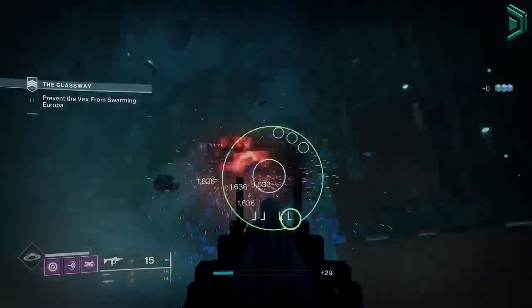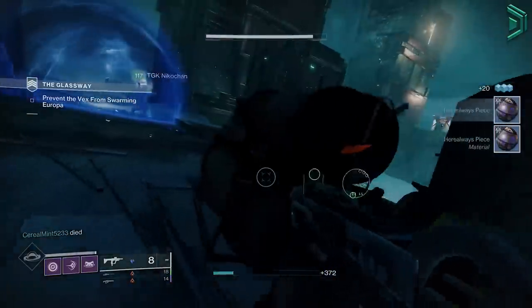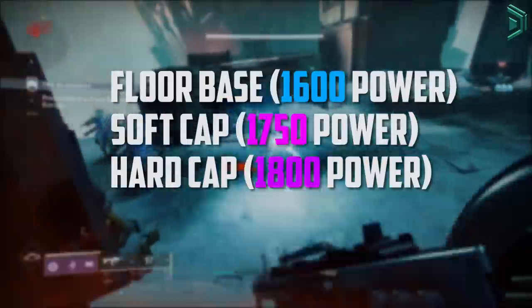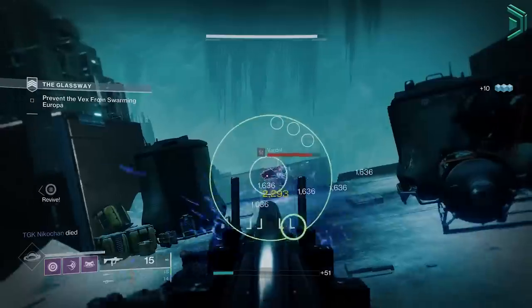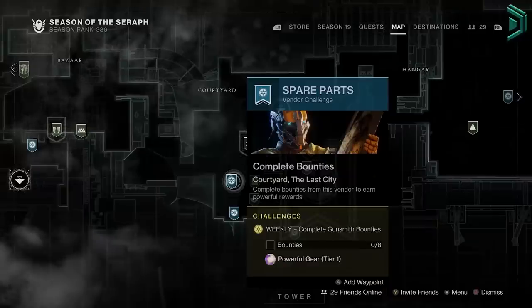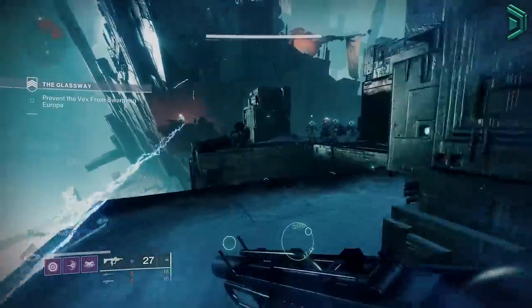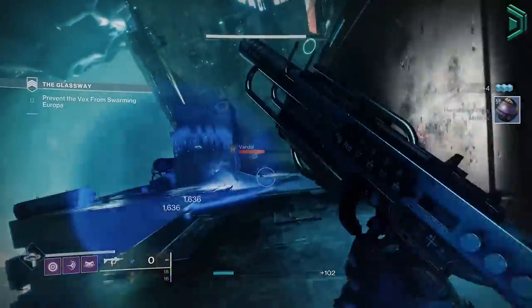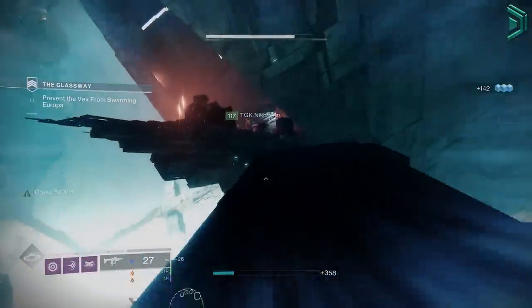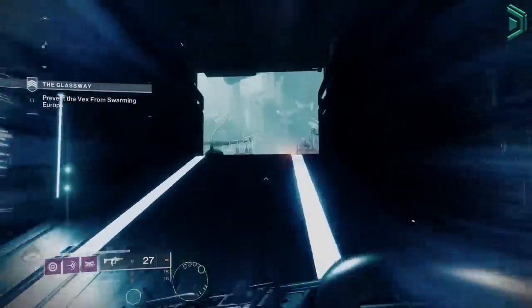There are 4 stages of power levels in Destiny 2. Each stage determines what level your gear will drop at, which is why you might wonder why you can't get higher than 1750 when the max is 1810 — you've hit that stage cap and need rewards from a higher tier. In Season 20 these stages are: the floor power, the soft cap, the powerful cap, and the pinnacle cap, also known as max power. For example, to get to 1800 you need powerful rewards; to get to 1810 you need pinnacle gear. If you're at 1802, focus on pinnacle gear only and use powerful gear for min-maxing, which I'll explain later.